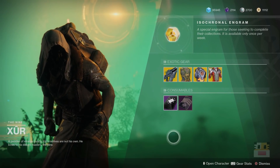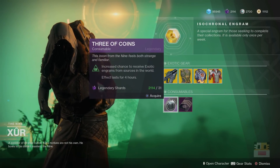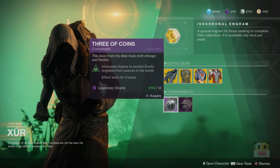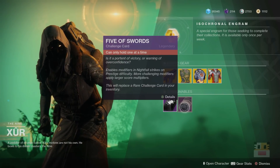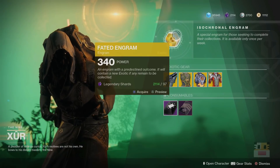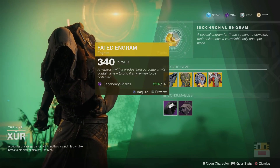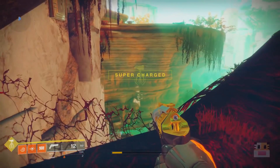Other than that, pretty standard stuff. Three of Coins increases exotic chances throughout the world — if you're doing public events, running content, or just want to get the exotic chest in the raid, recommend popping one. Five of Swords is how you upgrade your Nightfall card to give you modifiers like Heavyweight and Grenadier. And lastly, the Fated Engram makes it so you can get an exotic engram you've never gotten before. And that's pretty much it — that's the video for today, that's the Xur.